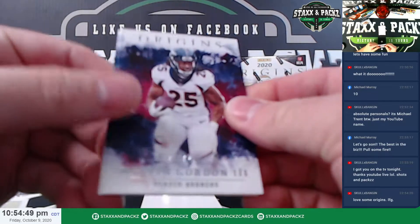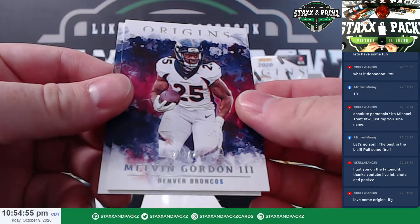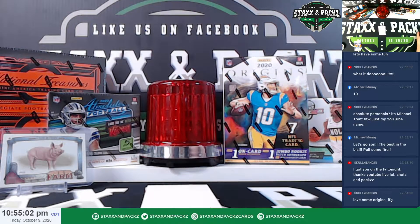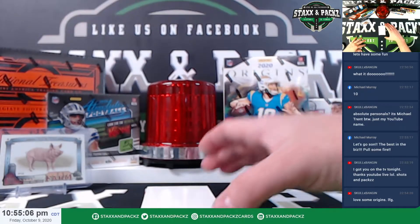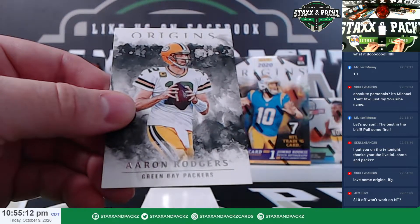We have a Melvin Gordon to $299. A Russell Wilson out of $175. We got two base — we have a Nick Bosa and an Aaron Rodgers.